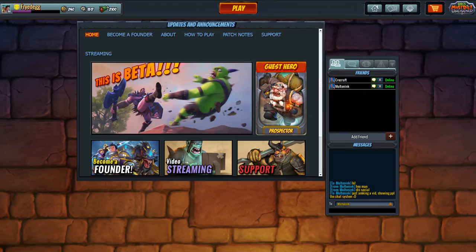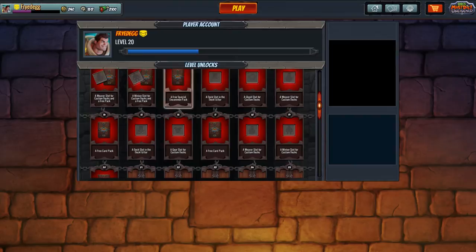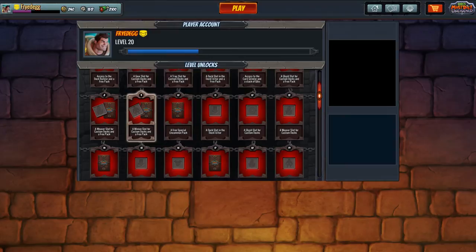Right here is your account stats. It shows I'm level 20, that's the avatar I have selected for my icon. I currently have 240 gold because I spent most of it, 1500 skulls left, and everyone has 2100 giblets which are not usable yet.